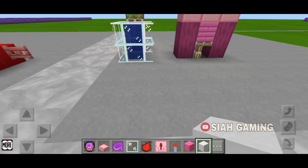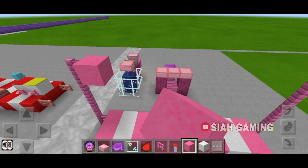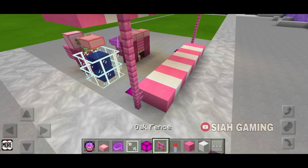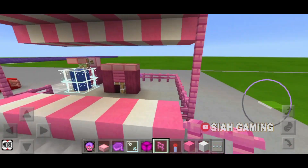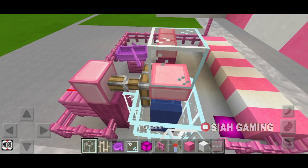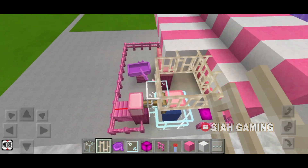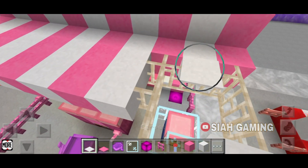We will make a bow fence right over the side. I will put some glowstone on the side so it will not be dark. Then I will put the fence right here. I will put a glass right over here and then some iron bars. I will just put some carpet.